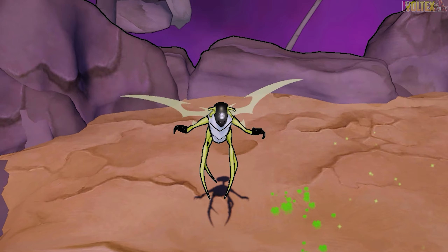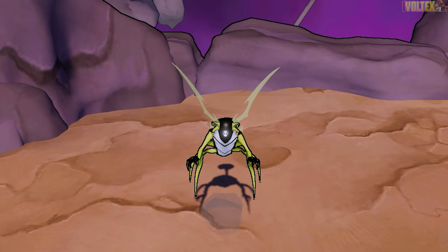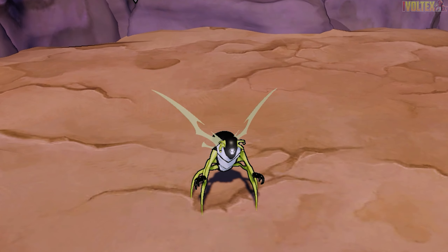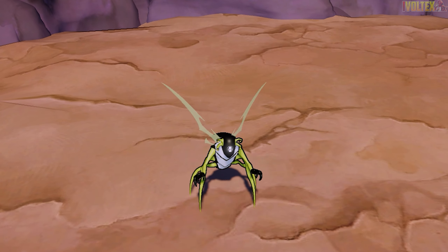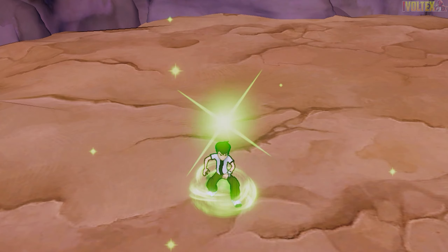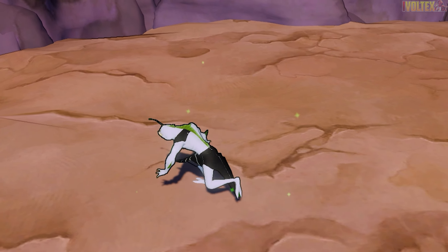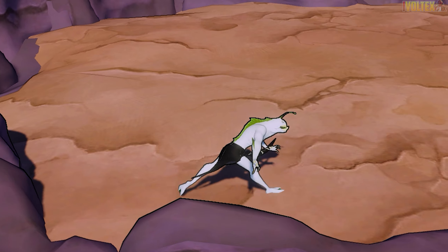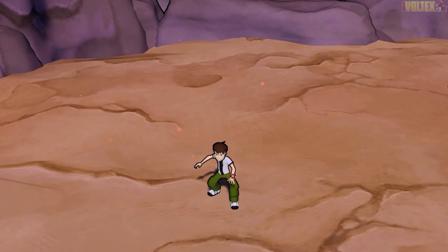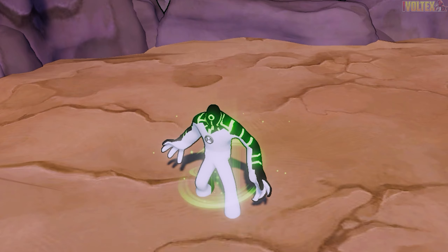You've seen Heatblast, Wild Mutt, and Diamond Head, but you haven't seen Stinkfly. You can actually fly as Stinkfly — kind of hover a little bit, shoot goop — and then you change back because the Omnitrix said no. It's such a cool thing going from the original Ben 10 Protector of Earth PS2 game to this remake that adds so much more content and so many more aliens. Ripjaws is here too — pretty cool, standard alien.